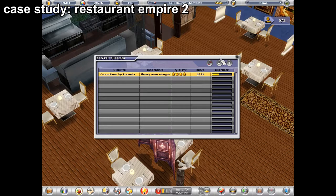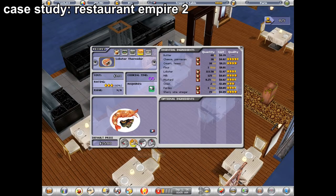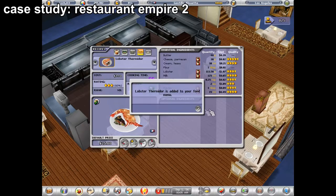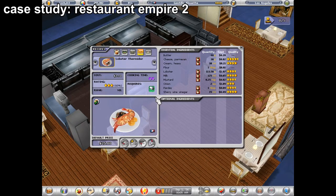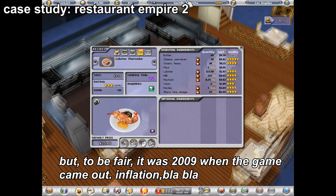When it comes down to the price — since this game gets really detailed with pricing — even using the highest quality ingredients for all available pieces, the cost is still only $7.14 per order, and it sets the default price at $25.80. You can only cook it in the French restaurants in Restaurant Empire 2. So $7 into $25 — you're not even selling it for what it should be. It should be about $30, but they put it at $25.80. That's the best rundown I can give of Lobster Thermidor in Restaurant Empire 2 — probably the best representation of it when it comes to the ingredients.